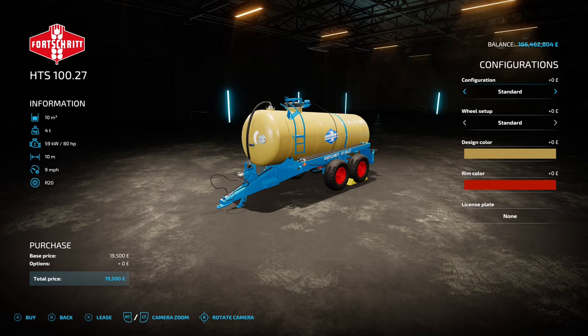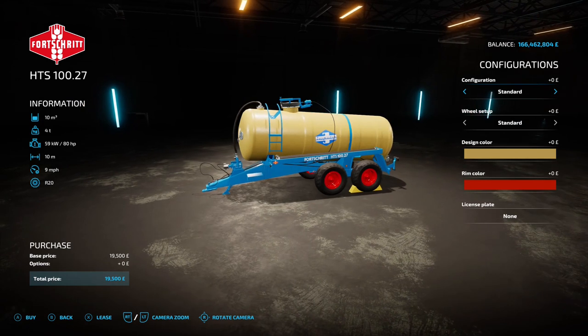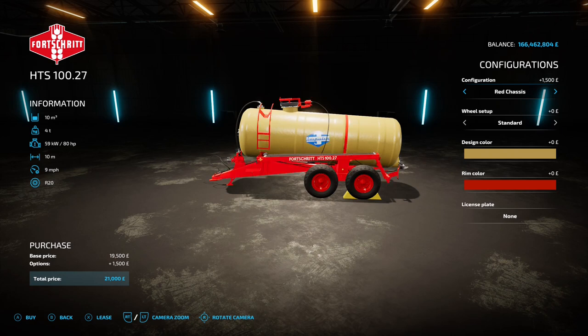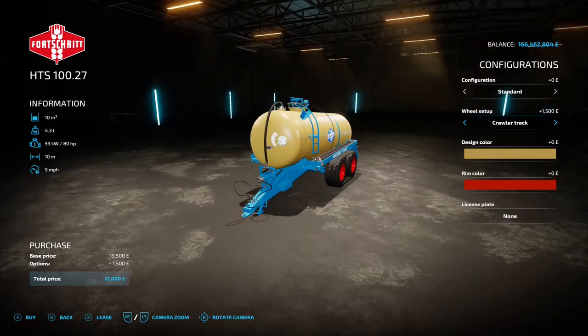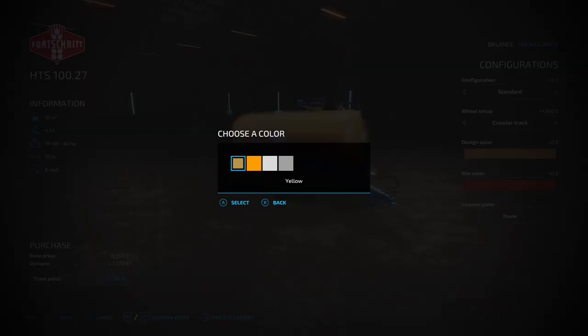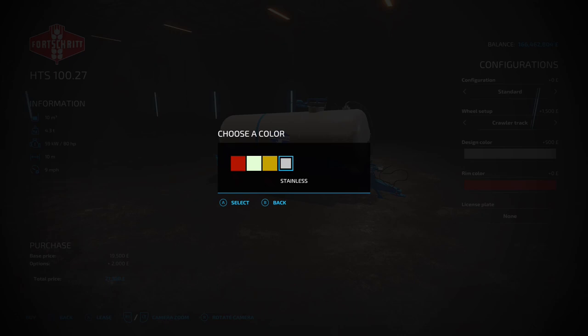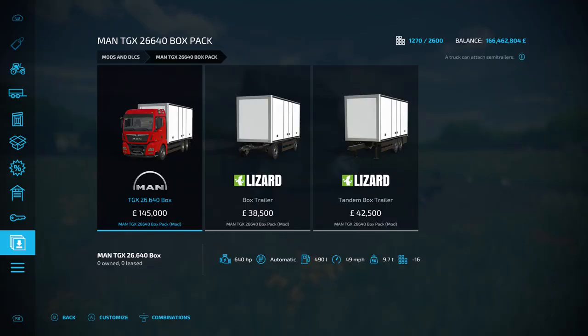Next up is the HTS 127, this is by Triple A Modding. 20.5 megabyte on the download. You're going to find it under slurry tankers — it does digestate and slurry, one of those spreaders. 10,000 liter capacity, 80 horsepower requirement, 10 meter working width, 9 mile an hour working speed, 19 and a half grand to buy. Configuration options: standard, brown chassis, green chassis, red chassis. Wheel setup — oh, those look like tracks but are actually wheels — I like that! Design color for the tanks: yellow, yellow-white, or gray. Rim color: red, white, yellow, or stainless chrome — very nice.